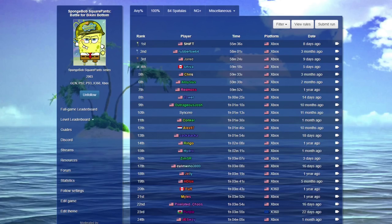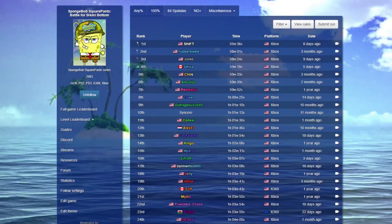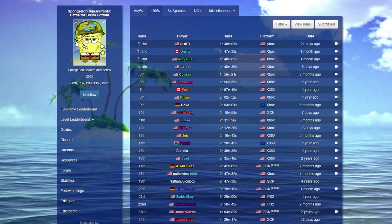A category in speedrunning is defined as a rule set or way to speedrun the game — when the run starts and ends, which objectives you need to complete, other gameplay restrictions and submission guidelines. The most recognizable examples are Any% and 100%, so let's first discuss those two in context of Battle for Bikini Bottom.